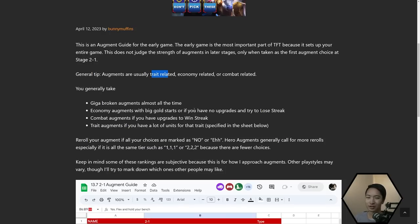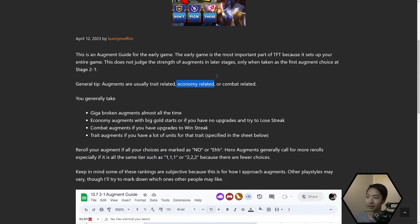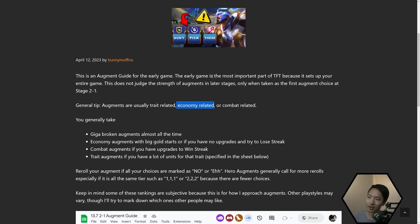Economy augments are great when you have no upgrades or when you get a big gold opener — some games you get two item components or even one item component but lots of gold as compensation. Economy augments magnify that into a huge build-up of gold later on. Combat-related ones you generally take if you want a win streak; these are things that give you items or make your team stronger, such as Second Wind or Exiles.